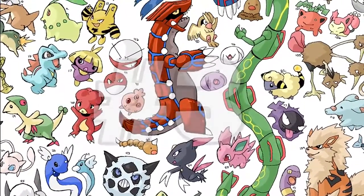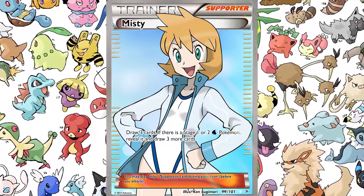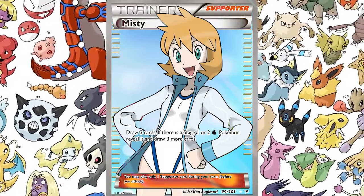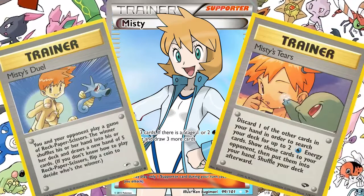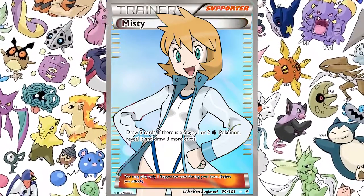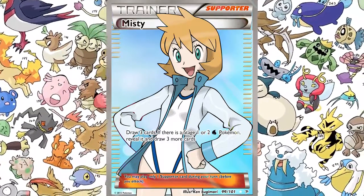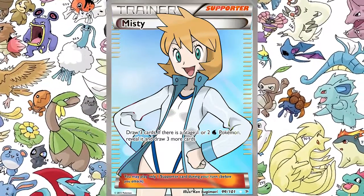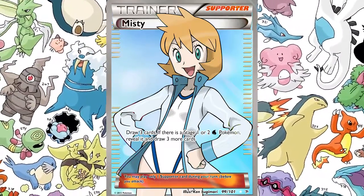At number three, we have Misty. Misty is a longtime favorite for many Pokemon fans out there and could definitely deserve a spot. We've had Misty before, and we have Brock in prior TCG cards, but to see Misty again would be pretty cool. The effect: you draw three cards — very similar to Shauna and also Tierno. But the catch here is if there is a Stage 1 or Stage 2 water Pokemon in those three cards, you can reveal it and draw three more cards.